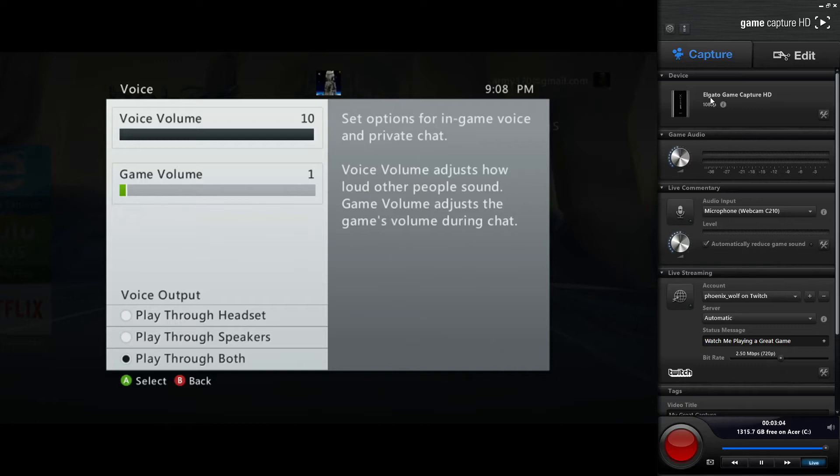Here we are within the Elgato setup. As you guys can see, this comes right off Elgato's website — very simple, easy layout. I still have the voice volume and game volume from our Xbox 360 at the same level — game volume at one, voice volume at ten. I'm gonna have the game audio recording mainly the voices of your friends at minus 9 or minus 10 decibels. I have my audio set at zero decibels.